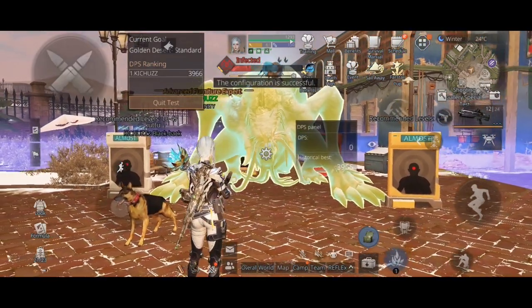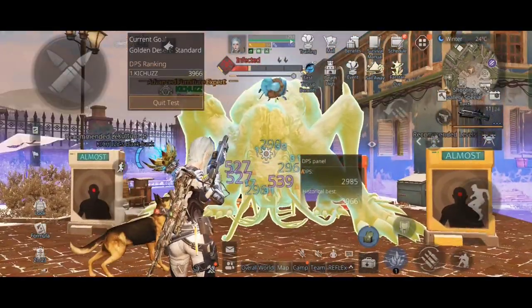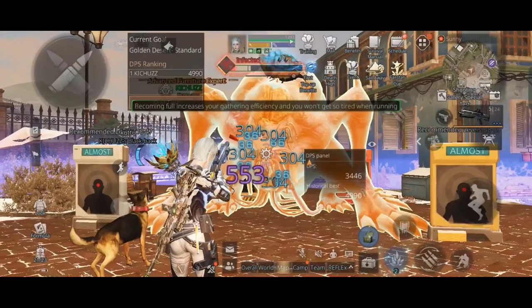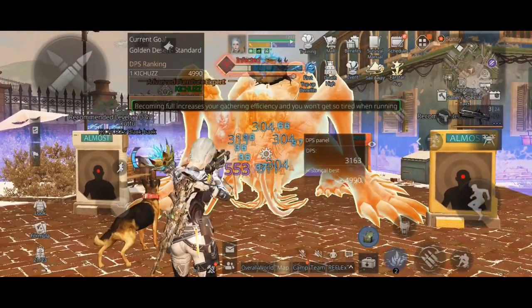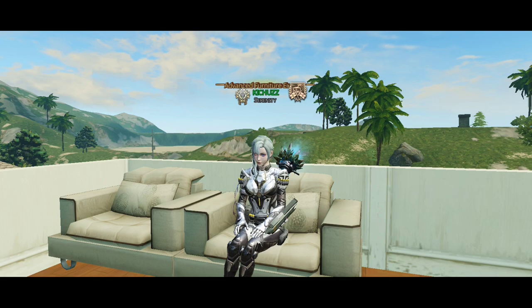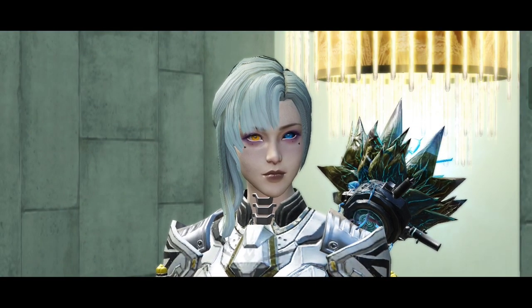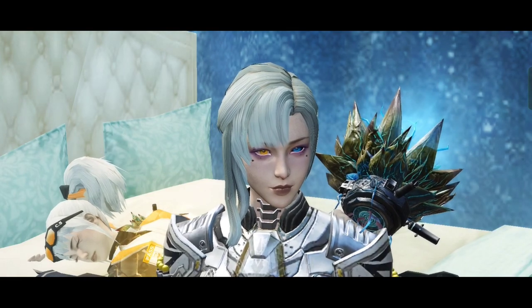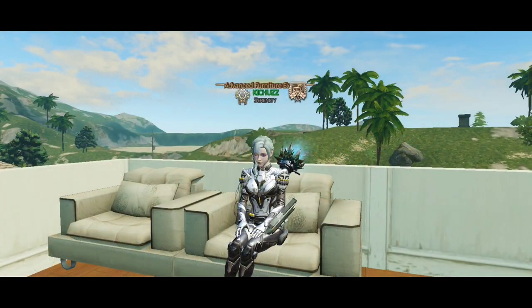Now let's use the last buff, which is the food. We get 553 damage per shot! Look how much damage we gained from nothing but buffs — we started from 451 damage per shot and ended up getting 553. That's it for today's video guys, see you soon in another video, and don't tell Reflex. Also subscribe!